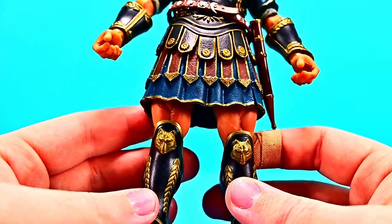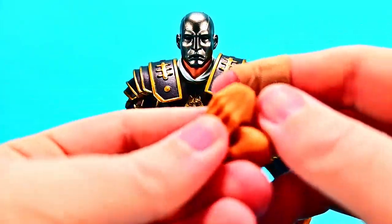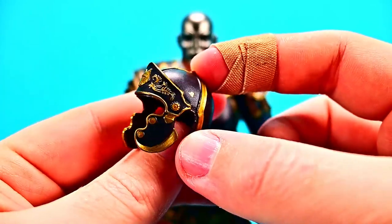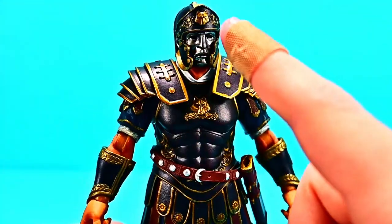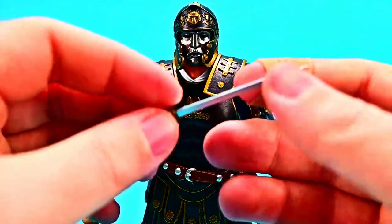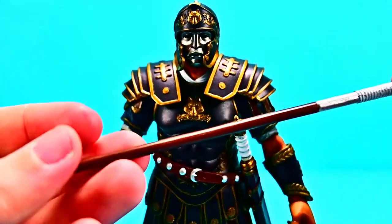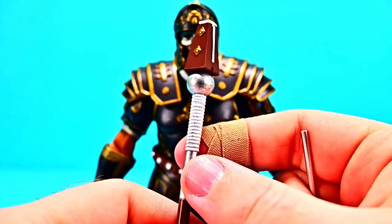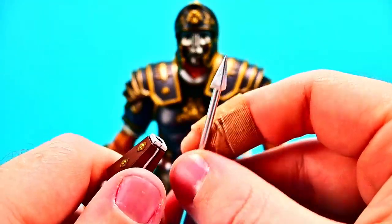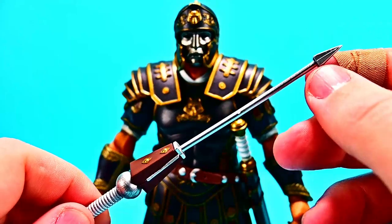Since he's identical to Stolo in movements, we'll skip that. He comes with fist hands and open hands. His helmet is very similar to Stolo's except without the fan point on top — sliding it on with the silver face reminds me of the guys from 300. For weapons he comes with a sword that fits in the sheath on his belt, and a long spear with a handle wrap design, a silver ball, a plate, and a separate pyramid-style spear point that slots into the end.